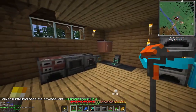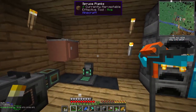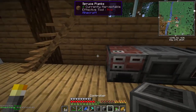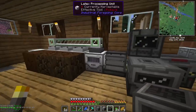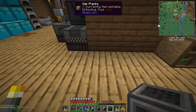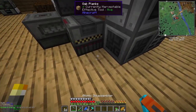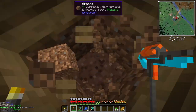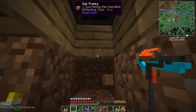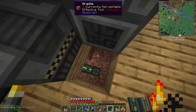Now where do we want to put this temporarily? Let's put it right here, then run some power underneath the wood. We've got power here — all we do is grab power from here and pipe it up.